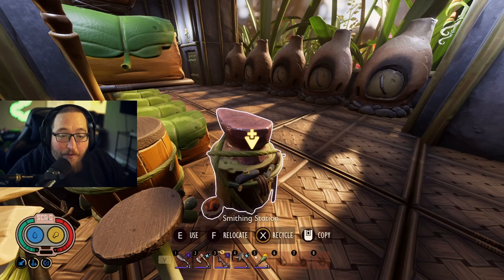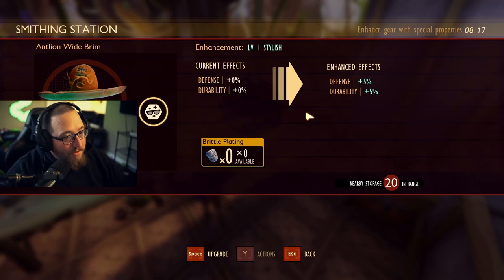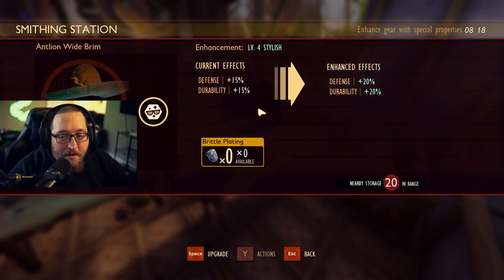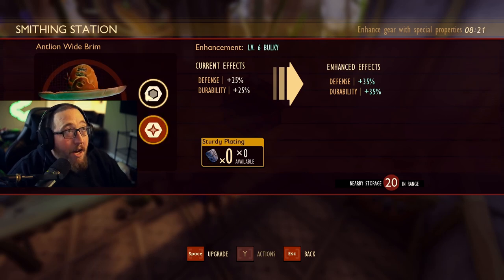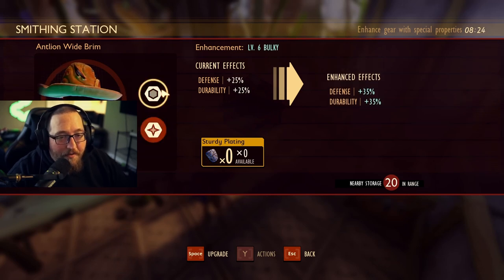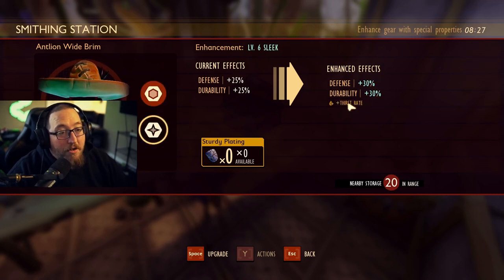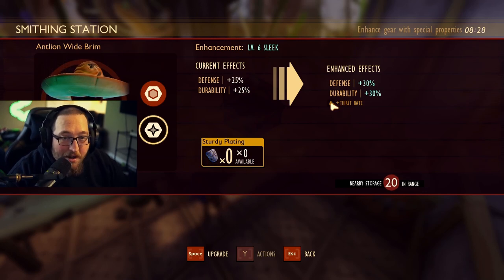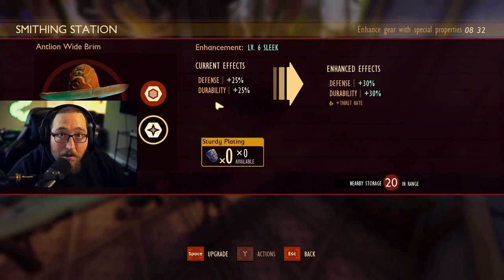The next tip is about the smithing station and upgrading your gear. I didn't know this right off the bat because it's a little bit hidden, but when you're leveling up your gear and you get to level 3, 4, 5 — as soon as you get to 5, you have some options that pop up beside whatever armor piece it is. You can get 35 defense and 35 durability if you upgrade normally. But if you click the other option, you get 30 defense and 30 durability, and you also unlock a secret enchant on the armor. With the antlion armor, for example, this increases your thirst rate, and every armor set has its own specific bonus effect if you choose to go that route.